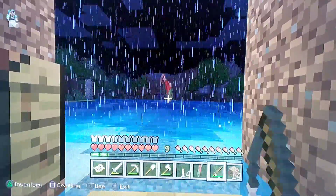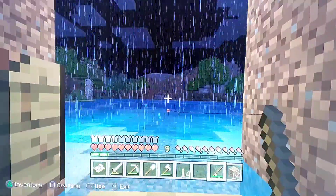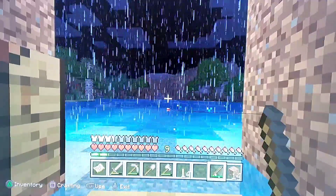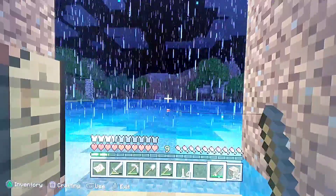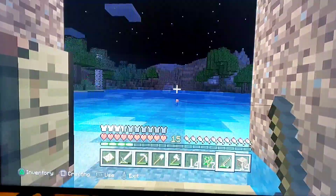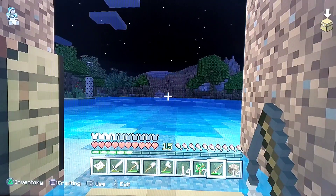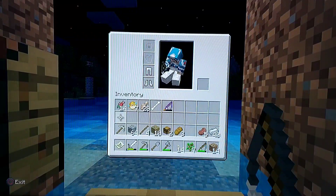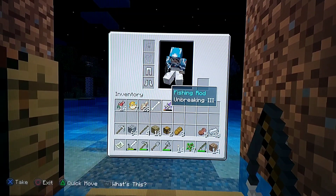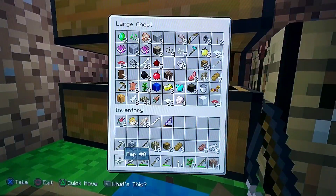The best way to fish is in a boat while it's raining because you will get better goods — it'll be like having Luck of the Sea without actually having the enchantment. I'm going to pause here and fish until it stops raining, then we'll continue. It was raining for like 25 minutes, so we'll just get this last cast. This is what we got: 14 salmon, 7 puffer fish, 29 cod, a bone, and an Unbreaking III fishing rod — very snazzy.